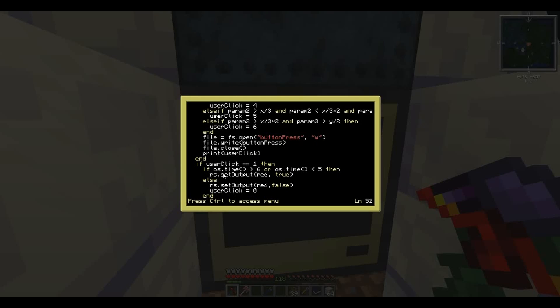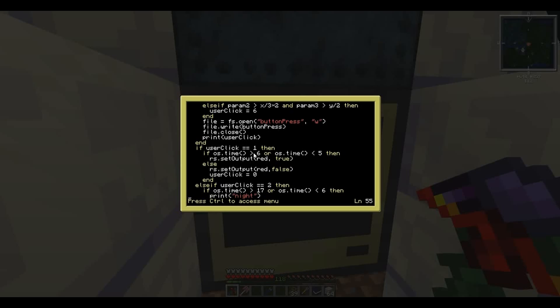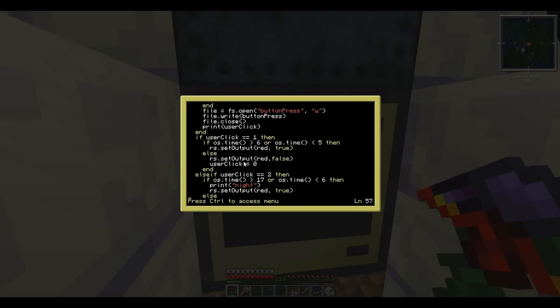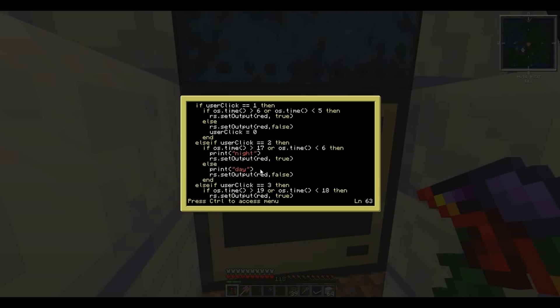Once we know which button was pressed, we handle each case. For make it sunrise, we use os.time to check the in-game time — if it's between 5 a.m. and 6 a.m. we turn the sundial off, otherwise we turn it on. For make it always day, it's a similar time-range check: if it's greater than 5 p.m. or less than 6 a.m. it's nighttime and we activate the Draconic Energy Sundial; otherwise it's daytime and we turn it off.